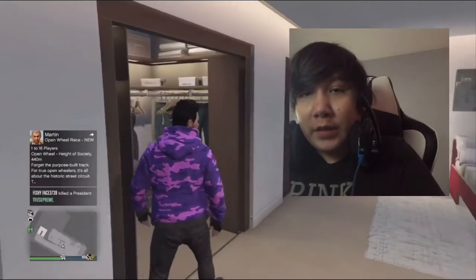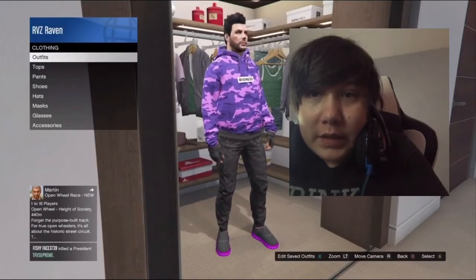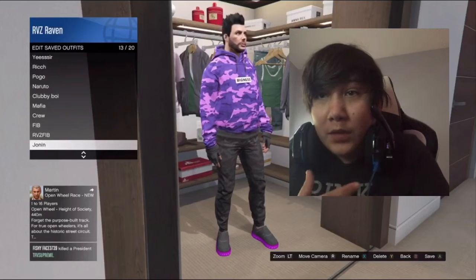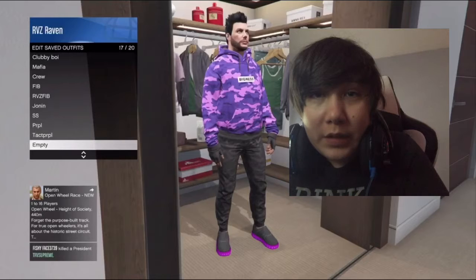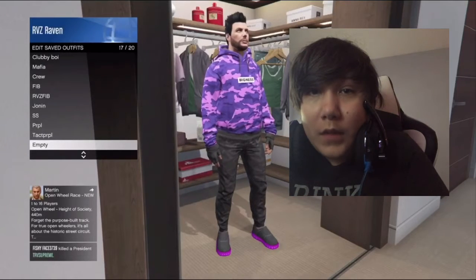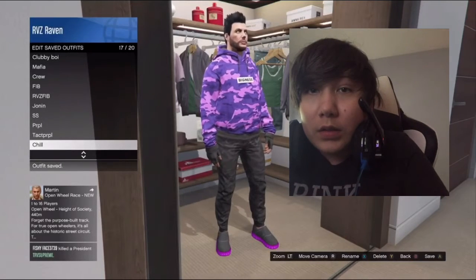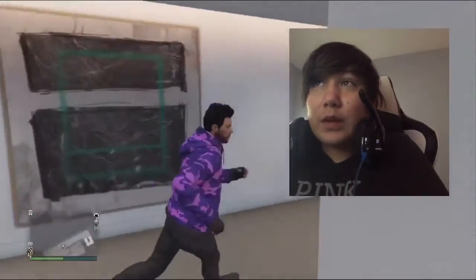Go into the closet thing and then do 'Change Clothes' then 'Edit Saved Outfits.' Make yourself an outfit that you want the alien head or skin suit head to be on. Then come down and click on 'Empty,' change it, and name it whatever you want — I named mine 'chill.'